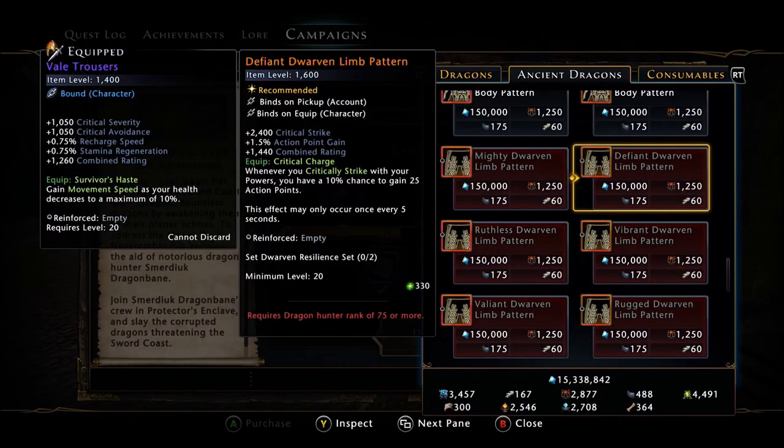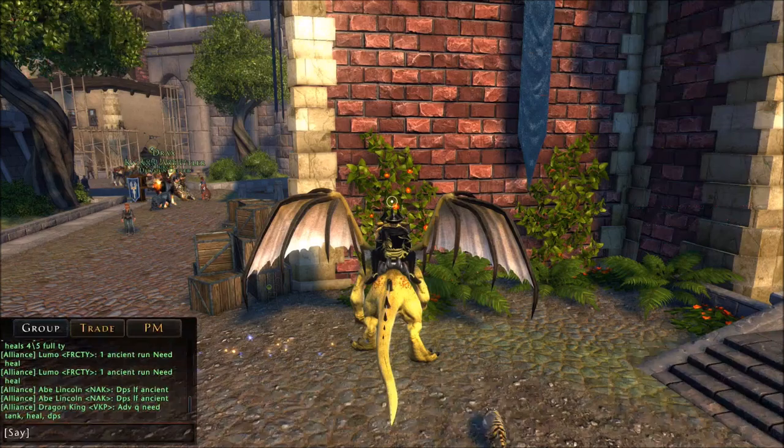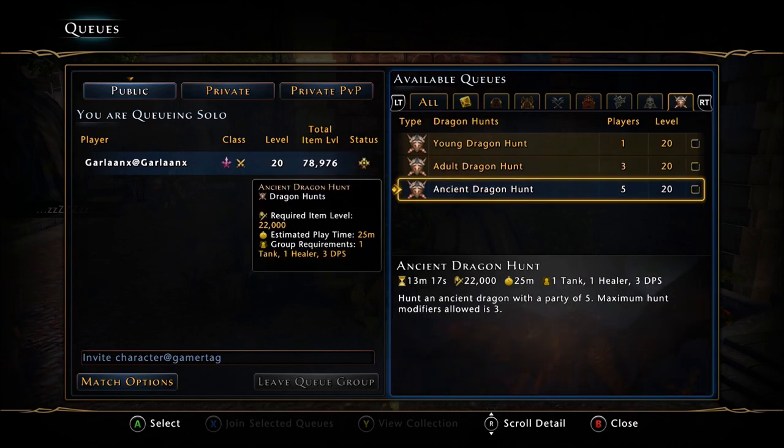The word around town is that you can get up to rank 50 by doing adults, but once you hit dragon rank 50, you have to do ancients for the next 50 kills. The ancient dragons aren't super hard, but they are annoying. If you put three tier 3 modifiers down, they get even more annoying. One thing I don't agree with is that we are scaled down in this content — it's not unscaled, which is ridiculous.